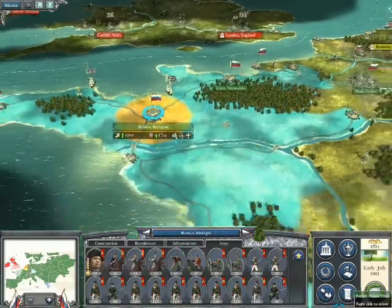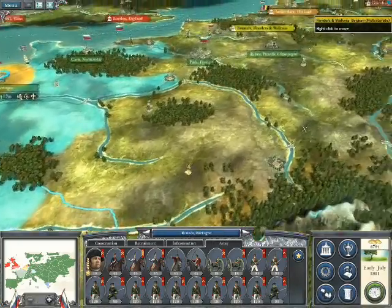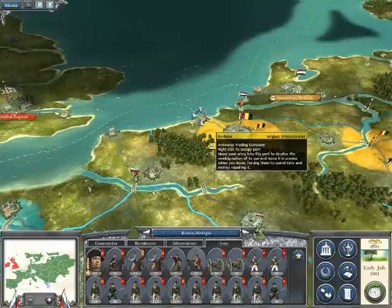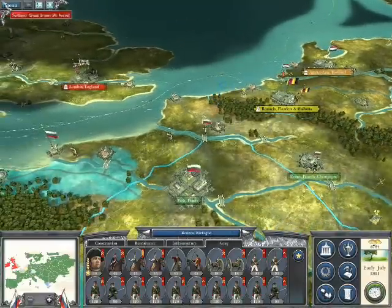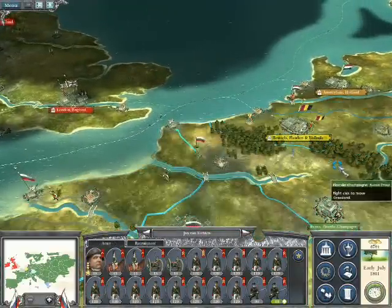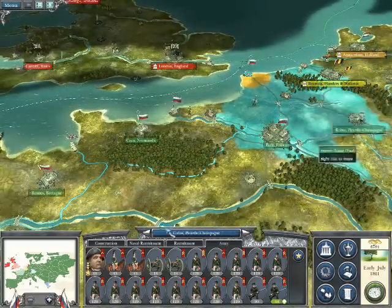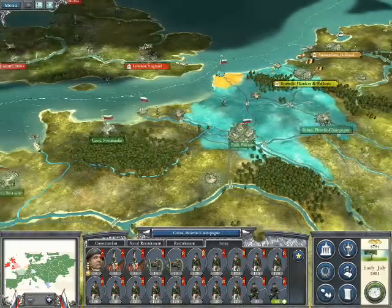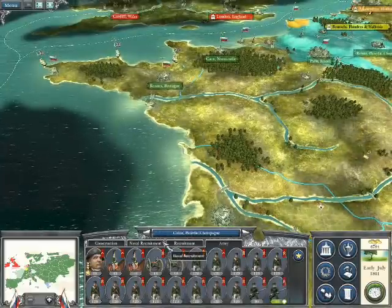I've got Rennes covered in France there. Bordeaux, I'm on my way to help out. And the crossing over here, which I presume is Calais — that's going to be covered by these chaps here. I'll move those into position over there, ready to go across to Britain when the occasion arises. Of course, Brussels belongs to the Belgians, and Holland belongs to the Dutch, so I don't need to worry about those areas. It's just covering this coastline here in case he decides to come at me from that side.